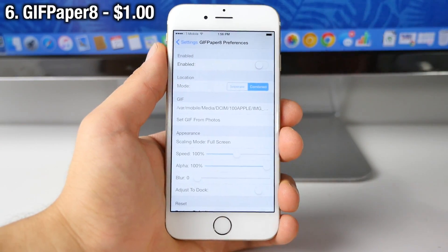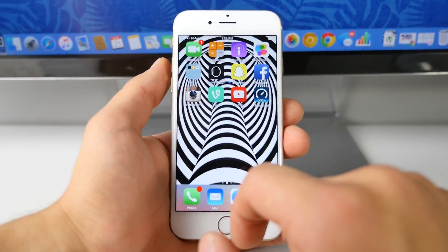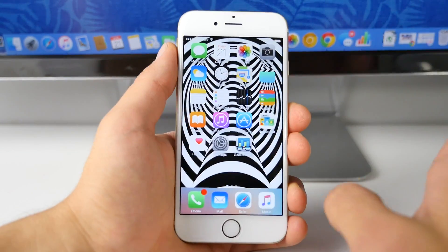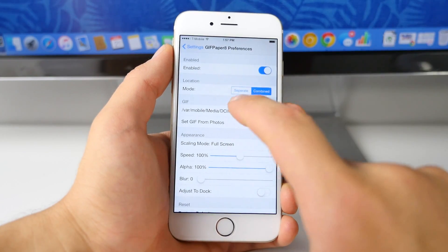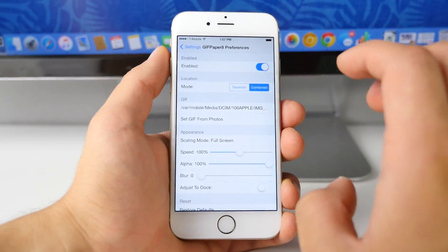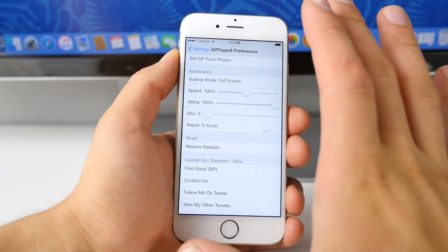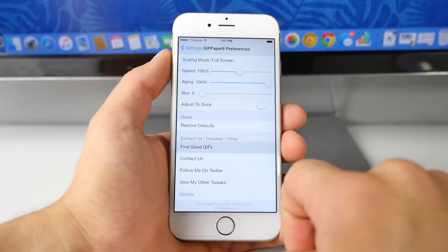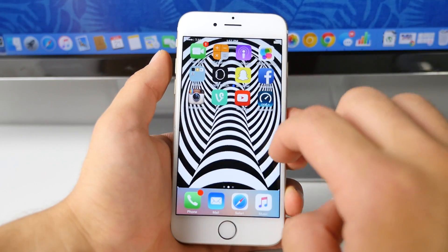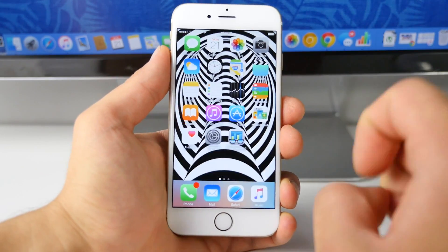Here's GIF Paper 8. It'll pretty much allow you to set a GIF format photo as your background on your device. As you can see, I have this one set right here and it pretty much just loops it over and over — if you get the right one, it will look great and there's plenty to choose from. There are two ways to get a GIF working on your device: you can put the link into where it's located, or you can actually set a GIF from your photos. You can also scale it how you like — if it's a very small one, you can enhance it and make it larger to fit the display. There's actually a way to find good ones in here too. This will probably eat up a little bit more battery life, but it looks great — it's probably worth it.